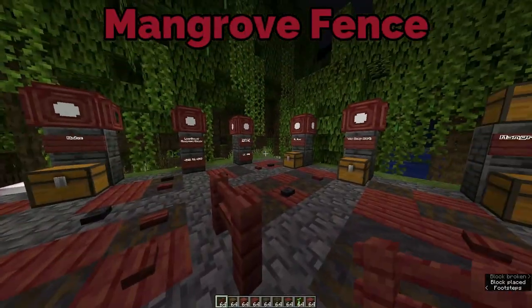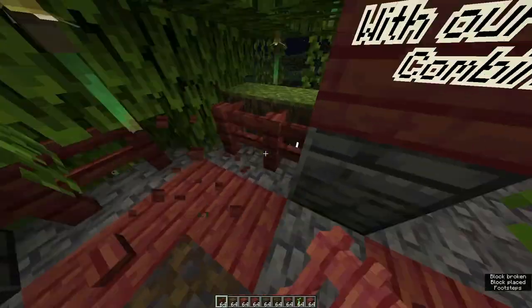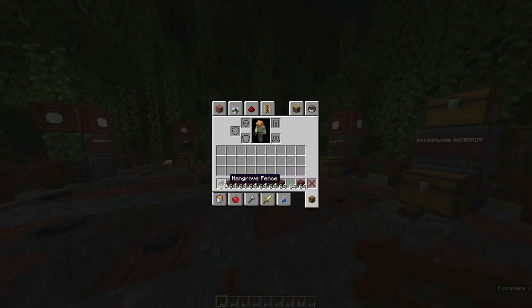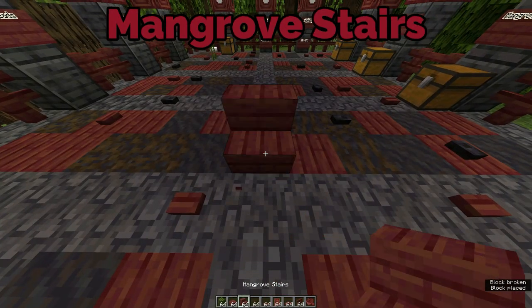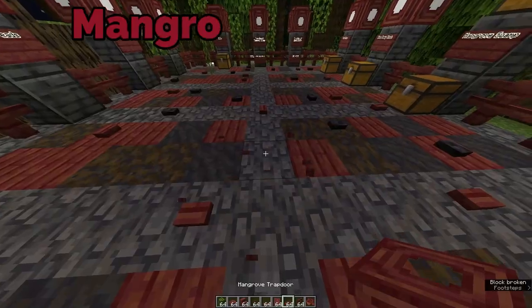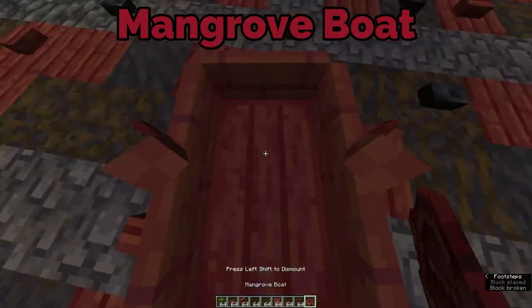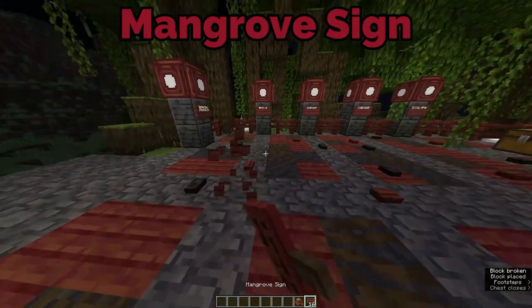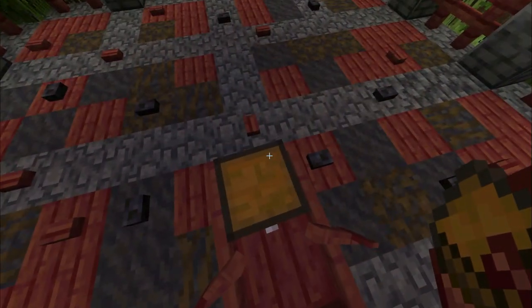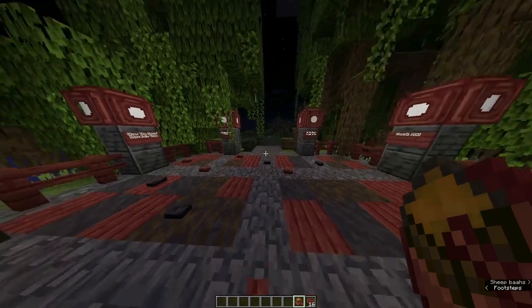We have fences — I should have used them here, look at that. Looks more fancier, right? That's pretty cool. This is the new leaves. We have the new slab, stair, button, pressure plate, door — I think the door looks cool — and we have trapdoor, which I've used already. We have the fence gate, we have the boat. We have a new boat, ladies and gentlemen. A mangrove sign. And a mangrove boat with chest. I love that they can add chest now. It looks so awesome.